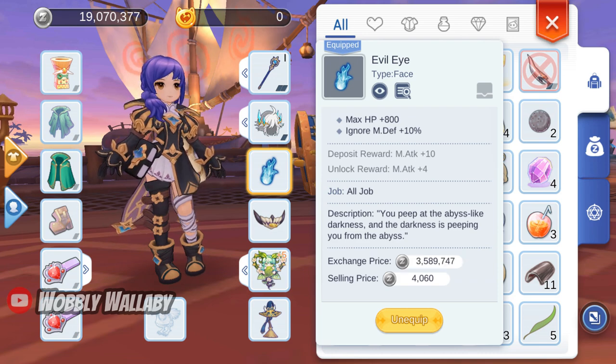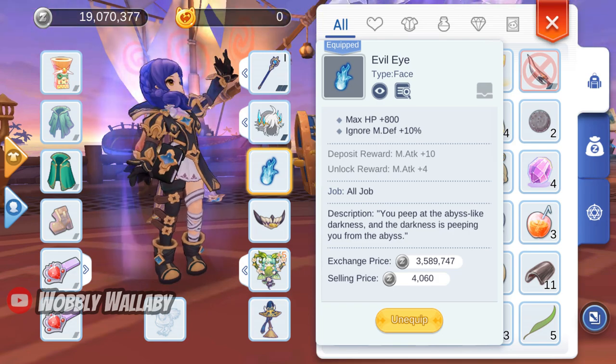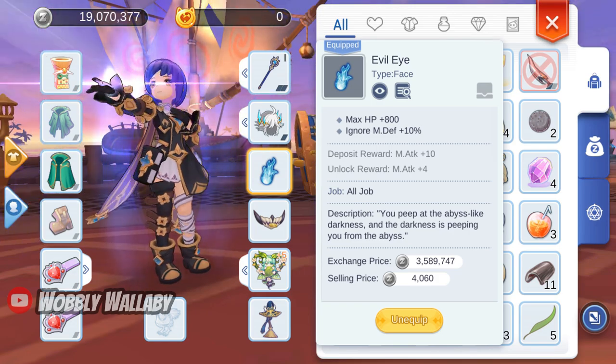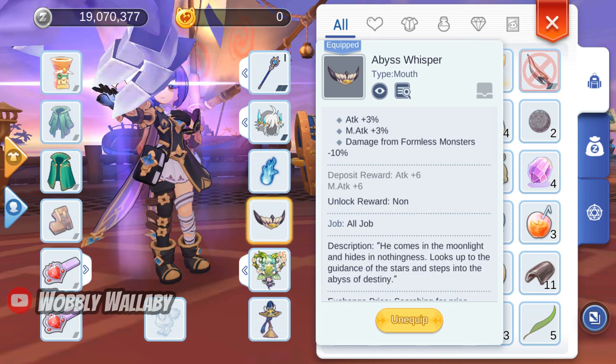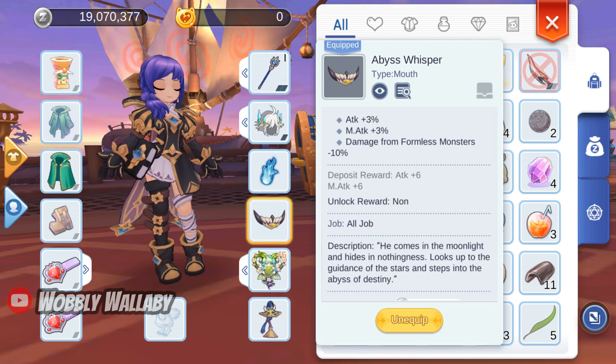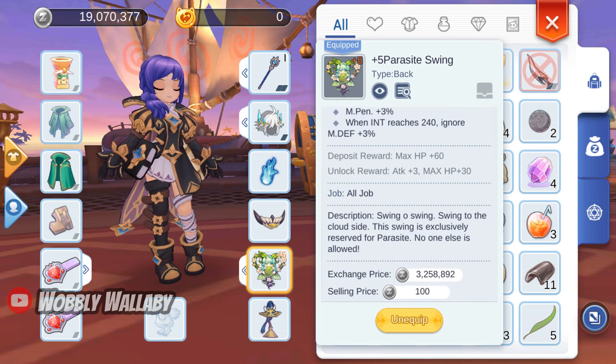For face, I use the Evil Eye for ignore magic defense plus 10%. This one's a little bit pricey, so I definitely save this as one of the final things to purchase. For mouth, I use the Abyss Whisper for the 3% magic attack. For back, I use the Parasite Swing for the 3% penetration and ignore magic defense plus 3%.